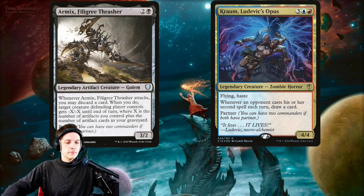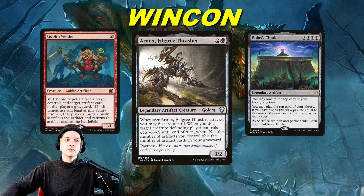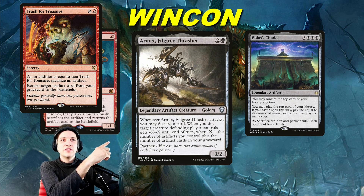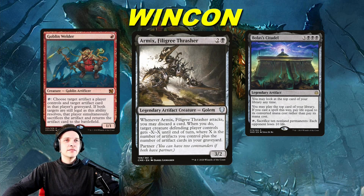Armix-Chrom is very fast, and the reason it's faster than Tavish-Chrom — which might not be obvious at first — is because of the Citadel lines. Instead of having just Ad Nauseam and Peer, you also have Bolas' Citadel, which you can get very fast thanks to three cards in your deck: Goblin Welder, Trash for Treasure — which some of you might not know — and Transmute Artifact. Trash for Treasure is two and a red sorcery with an additional cost of sacrificing an artifact to return target artifact from your graveyard to the battlefield.